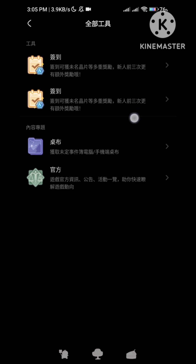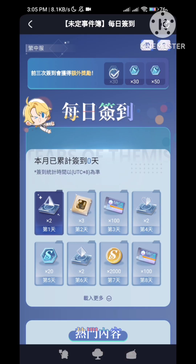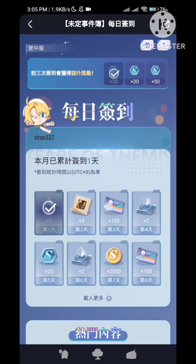We want the Taiwan server for your login. If you tap the toolbox, there are now two check-ins — one is global, one is Taiwan server. The second one is the Taiwan server. You can see it's slightly different: for the first three days that you log in to HoyoLab, you can see there's a bonus. We already had this for the EN server way back, so that's one big distinction.